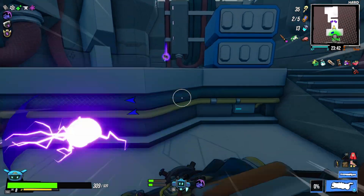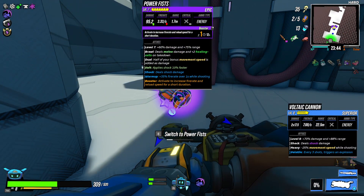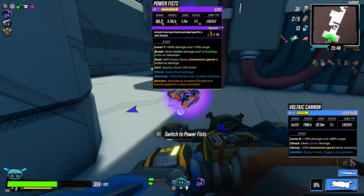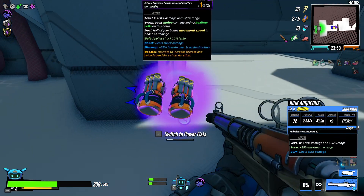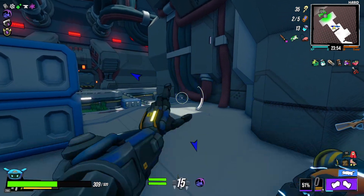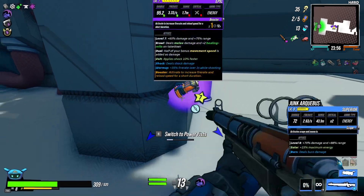What do we got on these gloves just for funsies? It does shock damage — that's good. Increased fire rate, huh? Let's see how that looks. It's pretty fast, I guess. Let's hail Cobra and switch back to the Arquebus.